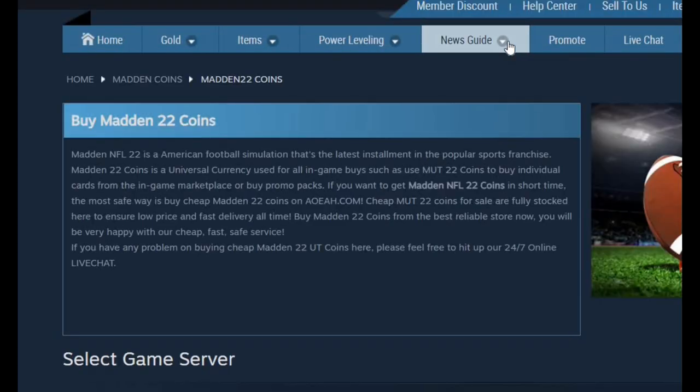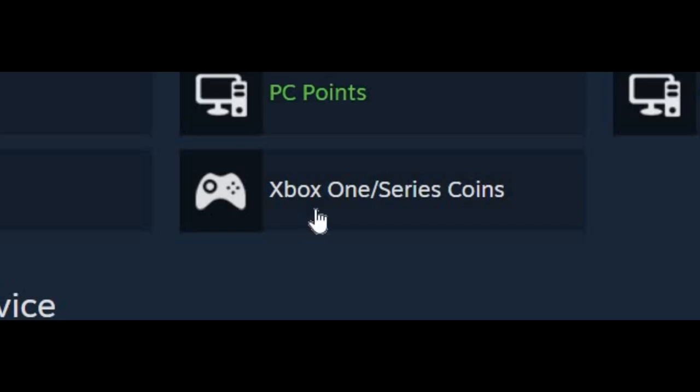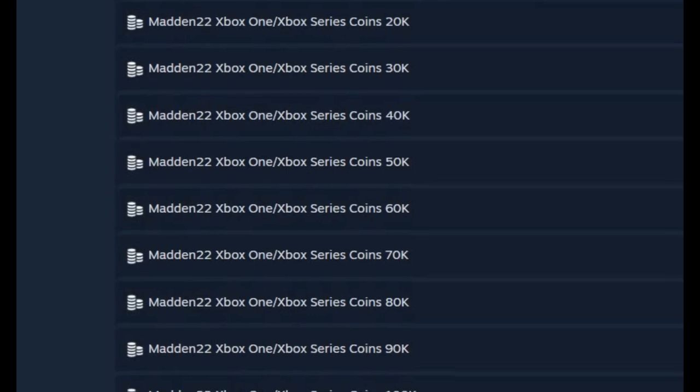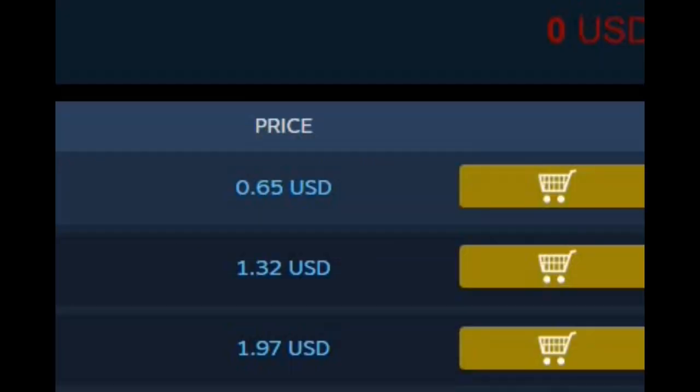Click this link and it takes me right to where I need to go to buy coins from Madden. All I really have to do is select what console I'm on. I'm on Xbox Series, so I'm going to go with Xbox. Then I just have to select how much I want. I don't really want a lot — I'm just doing this to make the video — so we're going to buy the lowest one, only 10k, just to make this go through.